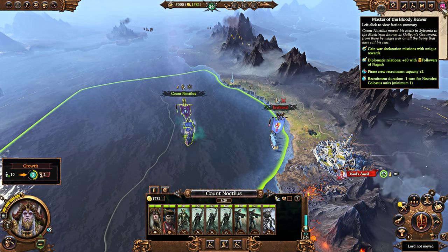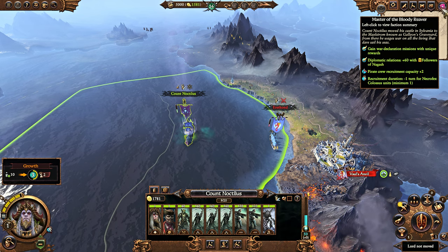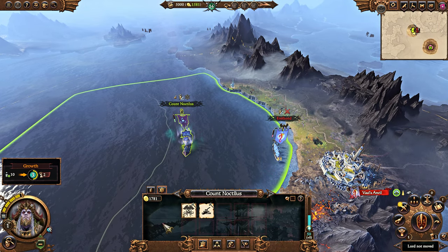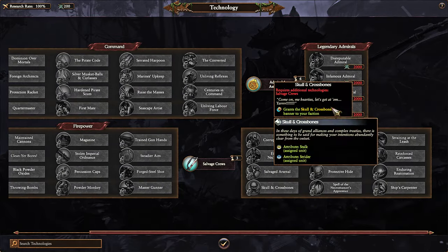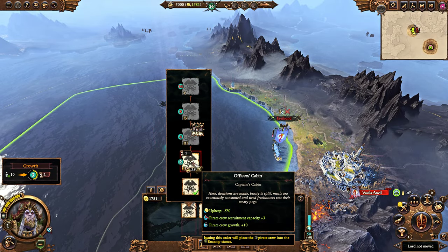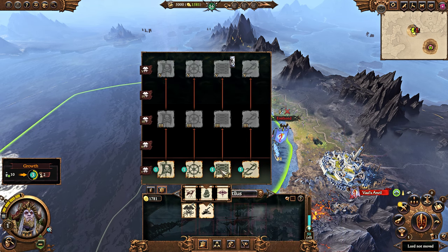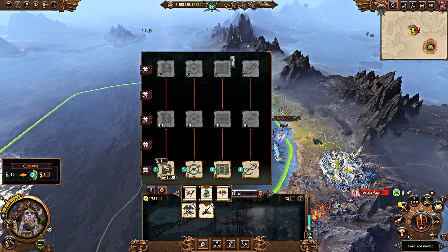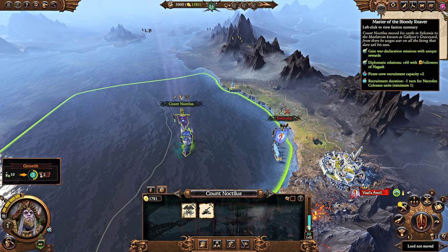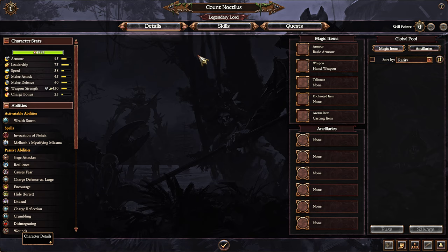Let's talk about his faction effects. He gets a diplomatic relations benefit with the followers of Gash, and he gains war declaration missions with rewards for them. Pirate crew recruitment capacity plus two — pirate crew being the horde armies that the Vampire Coast have for all their legendary lords, as well as select lords you can unlock through the research tree. So four with a legendary lord, that's five per campaign.